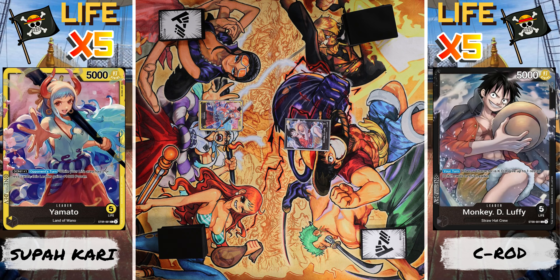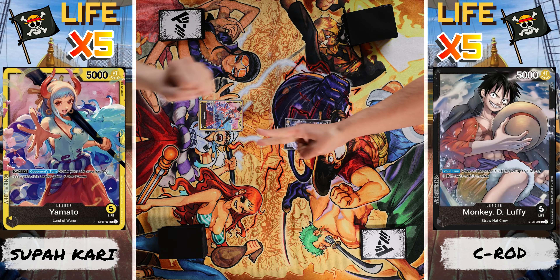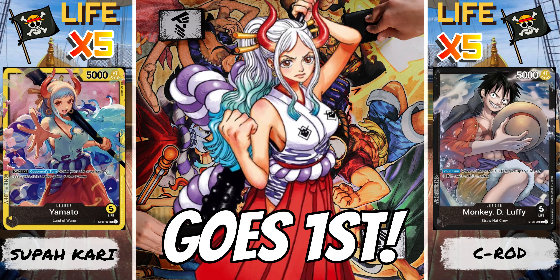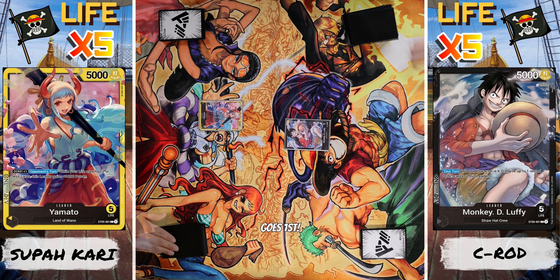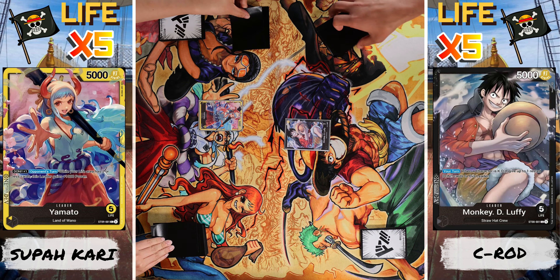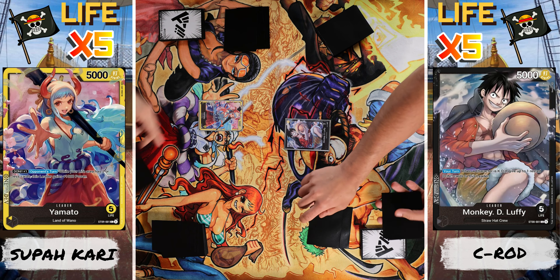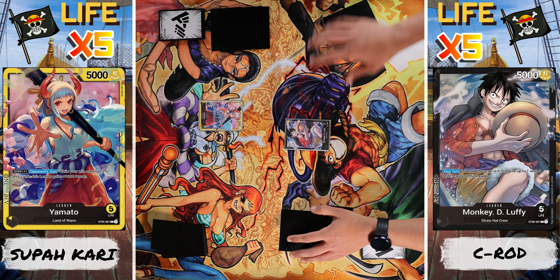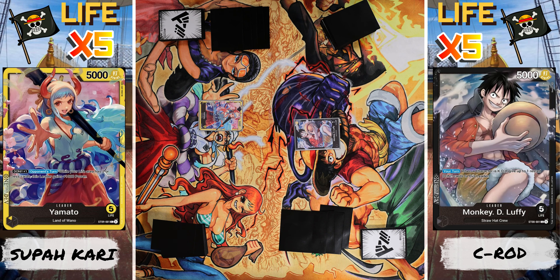Rock, paper, scissors to see who goes first. Yamato is going to start off the battle. Let's go ahead and draw our five cards. I'm going to keep mine. Then we put the top five cards of our deck into our life zone. And we begin. I'm going to put one Dawn and pass to you.